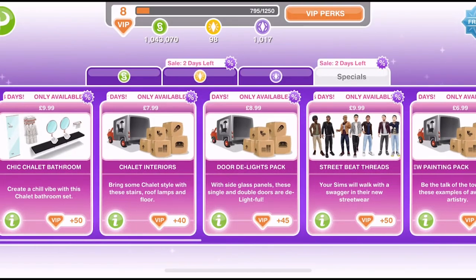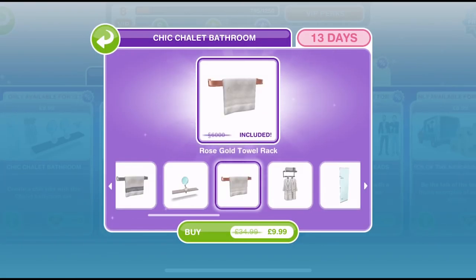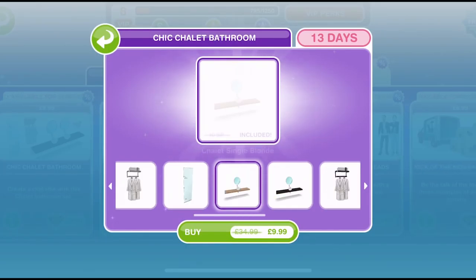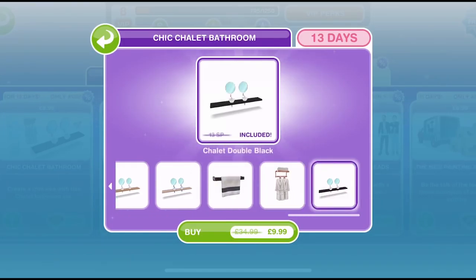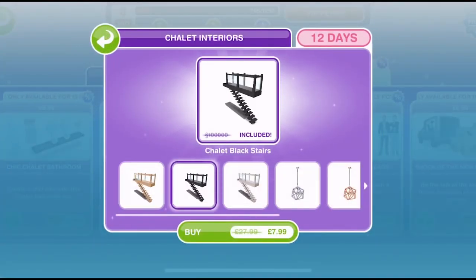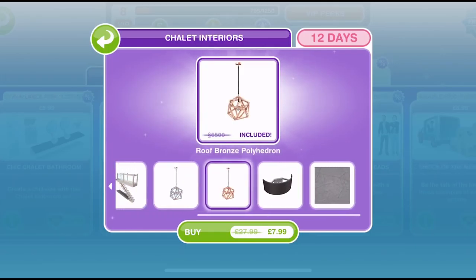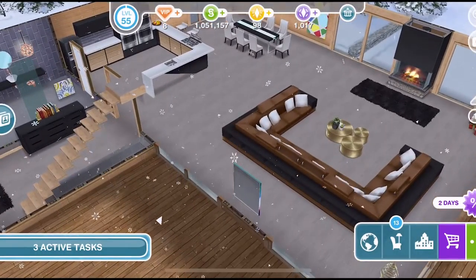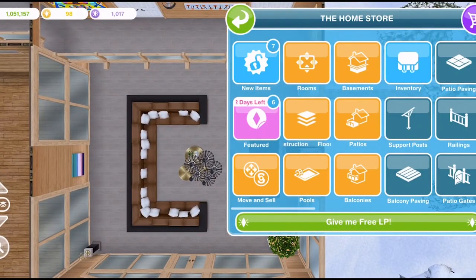In the online store you can see we have the Chic Chalet — you get some beautiful things, so potentially something people might want to buy. Like this rose gold towel rack and this robe rack — they are very nice items. There is also a Chalet Interiors pack where you get three different colours of the stairs, these beautiful hanging lamps, a wall lamp, and some flooring. Here is the chalet again — I have now built it and will show you the balcony bit.